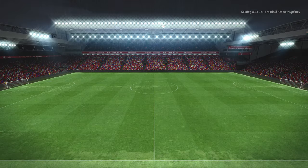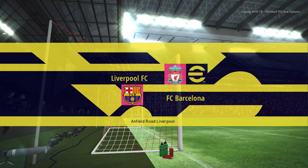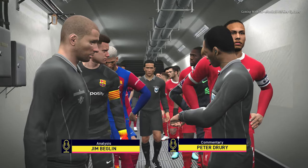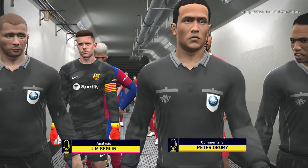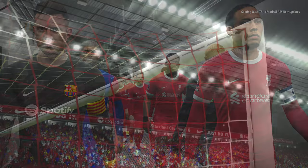Hello everyone, in this video I will preview PES 2017 new snow effect 2024 update. Right now you can see there is snow on the pitch and you will see the snowfall in just a few seconds. We are playing at Anfield and it's Barcelona against Liverpool.